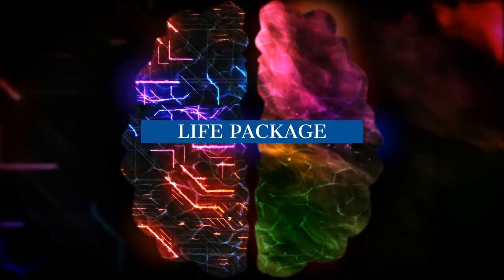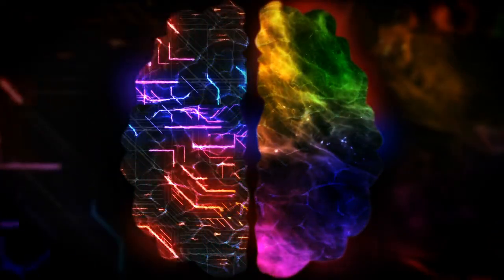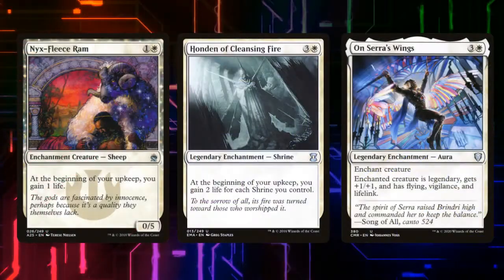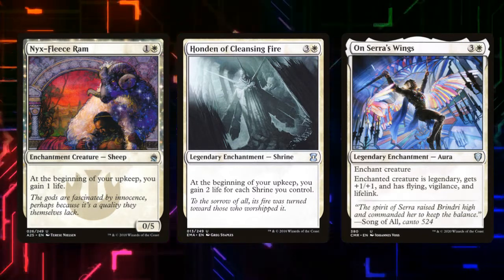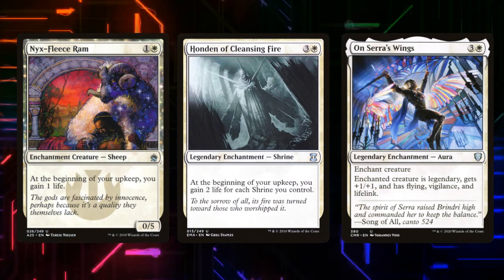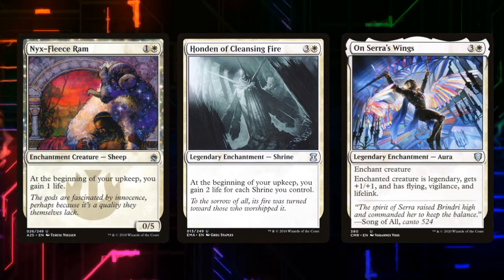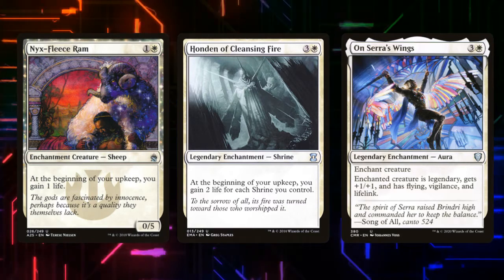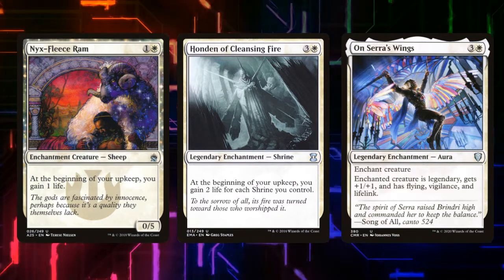I want to talk about a small package of life gain abilities we're running to help us stay into the late game. We're running Nyx Fleet Ram, which gives us one life at the beginning of each of our upkeeps. Pondin of Cleansing Fire gives us two life for each shrine we control during each upkeep — this is the second of three shrines. On Sarah's Wings gives one of our creatures legendary, plus one/plus one, flying, vigilance, and lifelink. The lifelink is great, the flying gives evasion, and vigilance will take our Paradise Druid and turn it into that makeshift Boggle I mentioned earlier.